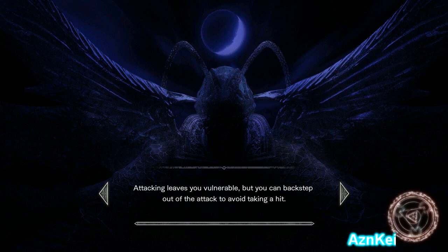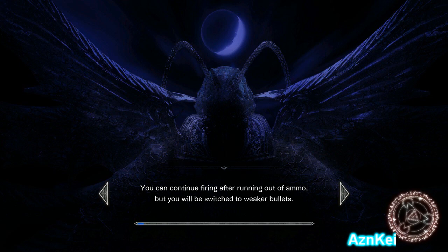Oh, that's a tip. Attacking leaves you vulnerable, but you can backstep. You can continue firing or running out of ammo, but you'll still be switching to weaker bullets. Pressing gradually depletes your HP until the condition wears off.